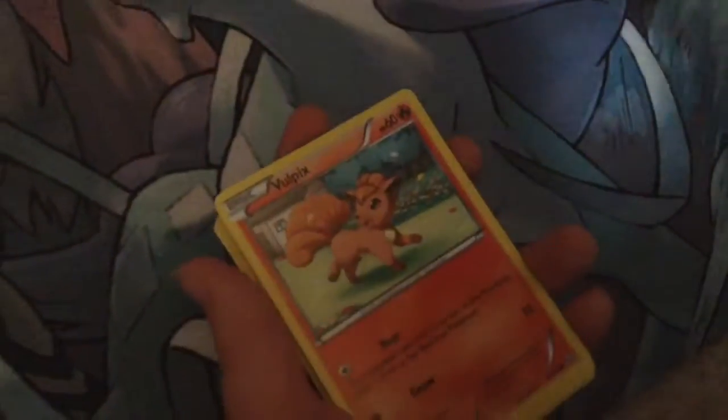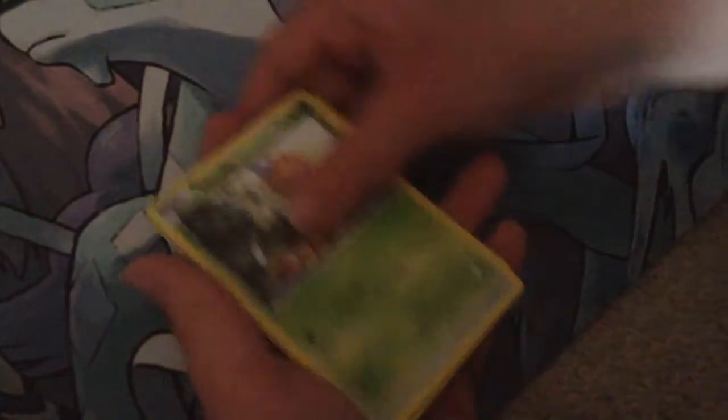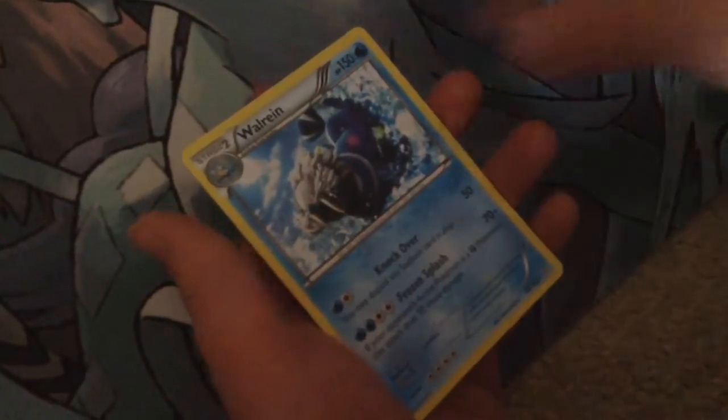And pack 34. I got an Electric, a Teammate, a Lumber, a Vulpix, a Corphish, a Tyano, a Weedle, a Burbrocher, and a Feebath, and a Whirling.